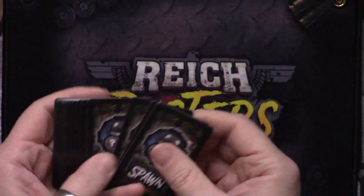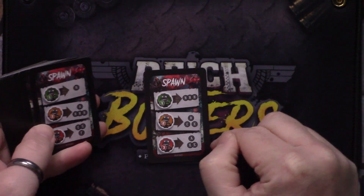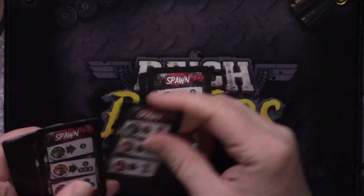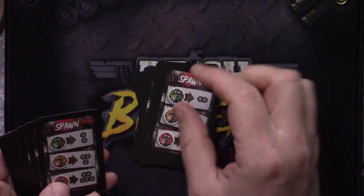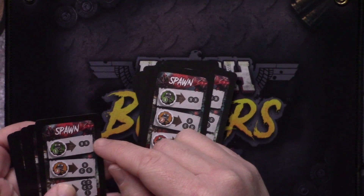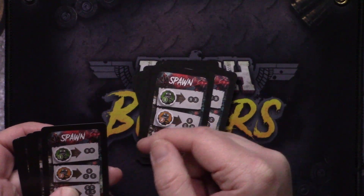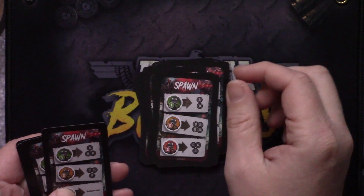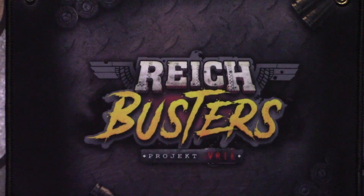You've got the spawn cards that you'll be drawing from the deck — you could be taking different groups. When you look at the mission cards that'll make more sense. There are a lot of them, and the difference is the letters — A, B, C, and F — which correspond to the different enemy groups that can come into play.